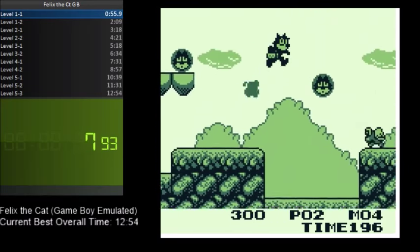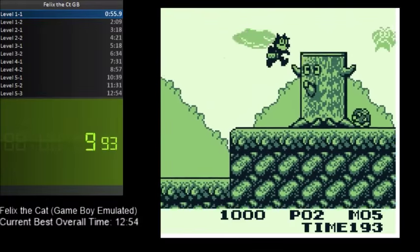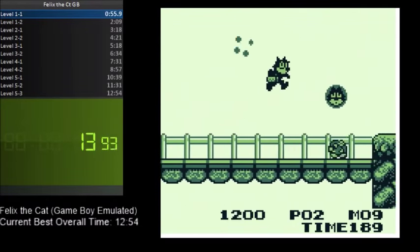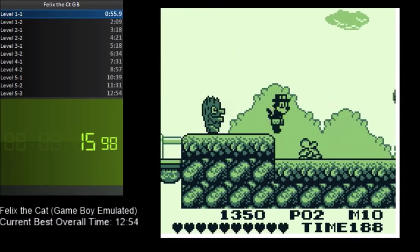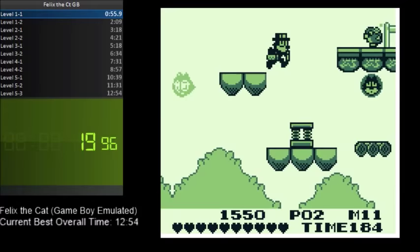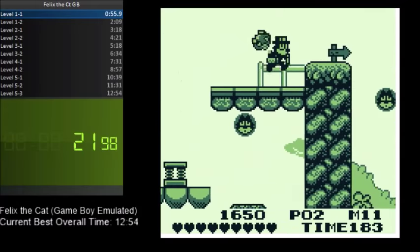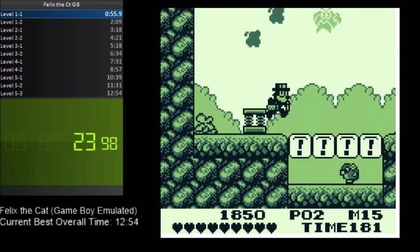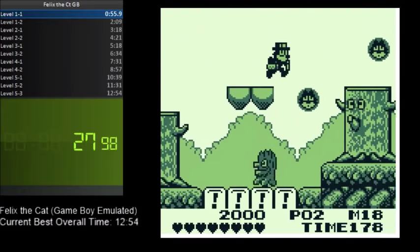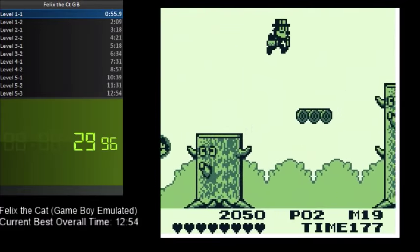This game is a lot like the NES game, but there are several differences that I'll get into later. Basically, in this game, it's a general platformer. For every 10 Felix heads you collect, you get a new power-up — kind of like in the Mario series where power-ups are your health, at least in the early games.